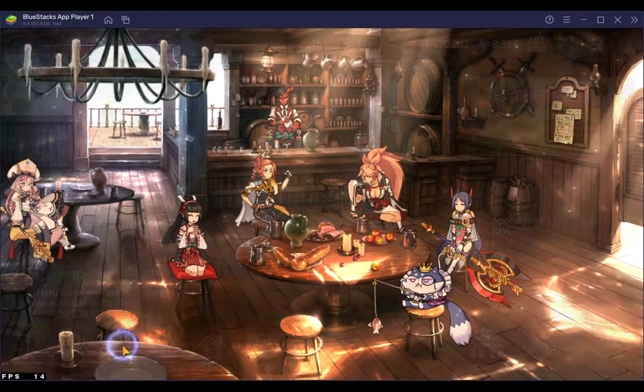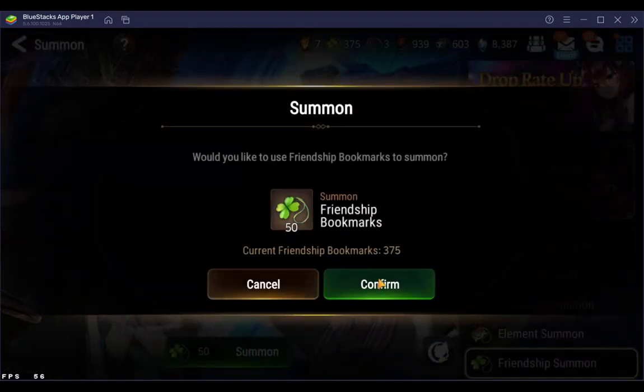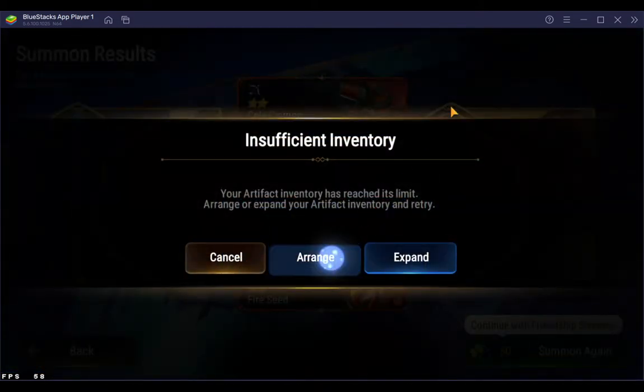Today we're going to be summoning for Taeyu. I guess we're going to do a lot of summons because we got Taeyu and we got a free ten-pull today. Let's go fill up the resources real quick.